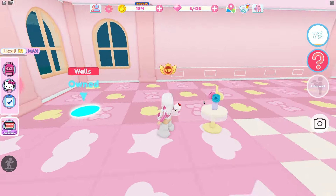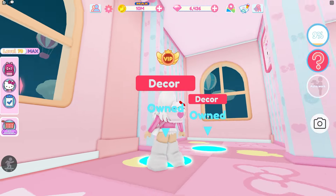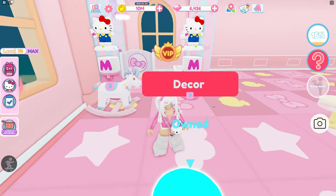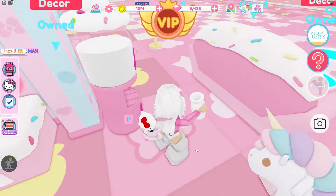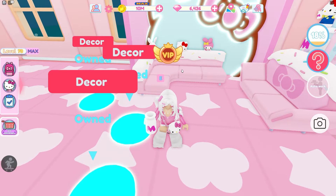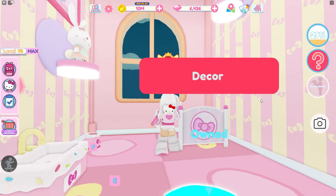Now we're done with the floors. Let's do some decor and some walls. The Kiki and Lala stuff is expensive, so you're going to be spending a lot of coins. You also get some Wish Me Mell and Musical Dreamy, and there's even a little bathroom — there's a bathroom in this one. There's milk outside the bathroom just in case! Some walls and decors are going to cost diamonds too, and there's another bathroom on this side as well.